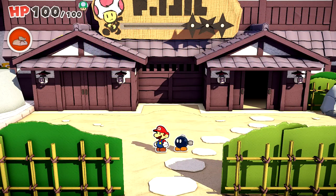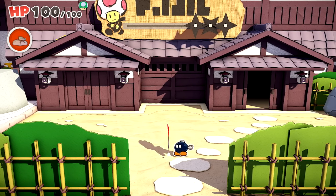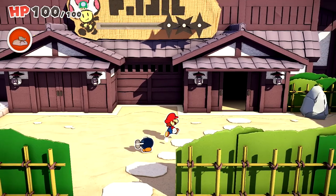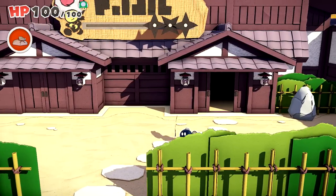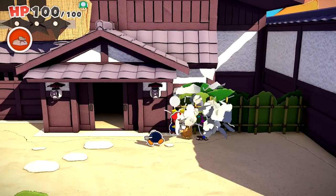Hello ZebraHerd, welcome back to Paper Mario: The Origami King. Today we are moving into the Ninja Toad House — whatever this place was called. Last episode we explored the Shogun Studios and went pretty far through it, but it just keeps going and going.